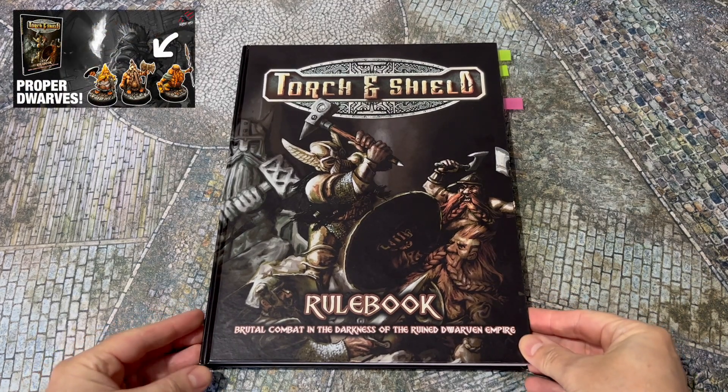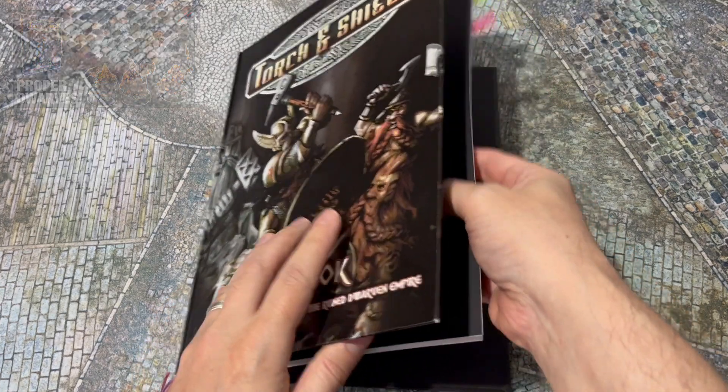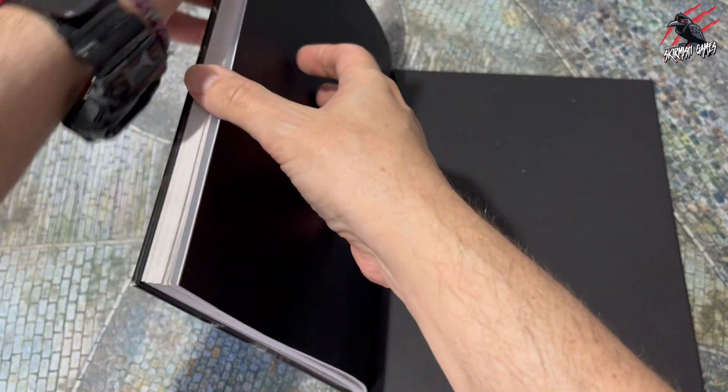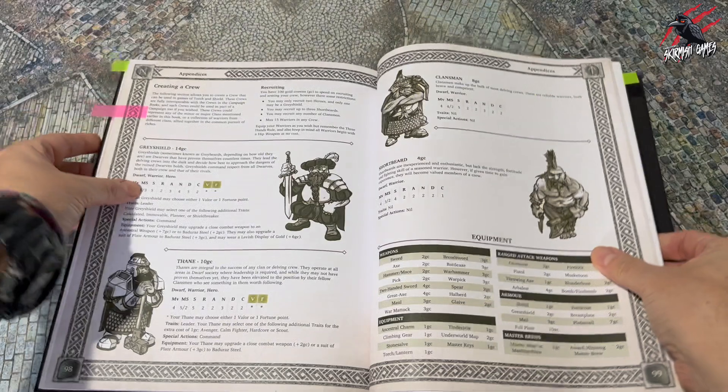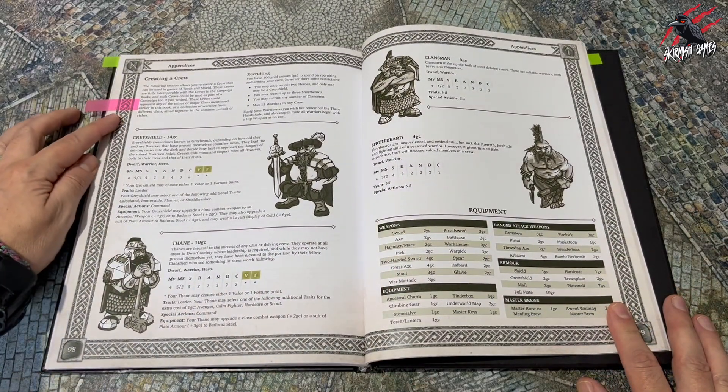Torch and Shield. I covered this on the channel a couple of weeks ago, so if you'd like to check that out I'll link to it at the end of the video. But one of my favourite parts of the game, and most skirmish games actually, is putting together a warband, or in this case a crew. So let's do it.